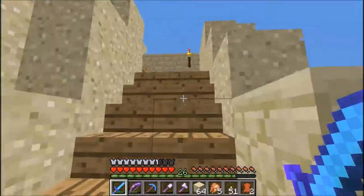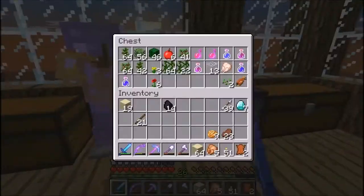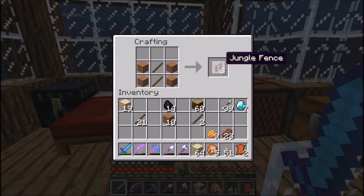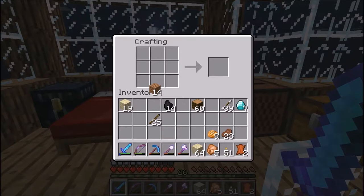I don't know if I have every type of wood. I don't have jungle wood because - actually there's jungle wood. There's a jungle fence - yes, a jungle fence! It does give a jungle fence. And a jungle fence gate. Cool.